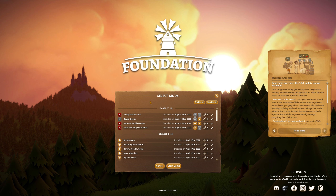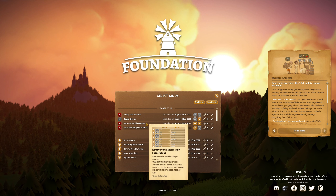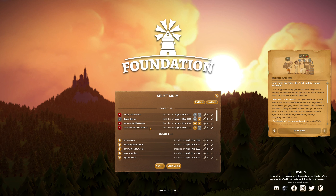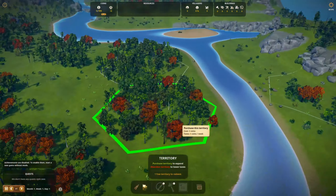Rather than just showing the picture, let's get right into it. There's Fancy Nature Pack, Devil's Glacier map, Remove Vanilla Names — which takes away all the names that the Foundation team added — and then historical Angevin Names, which I've used before. I kind of like most of these names. Kind of like most of the names. That's a glowing review, isn't it?